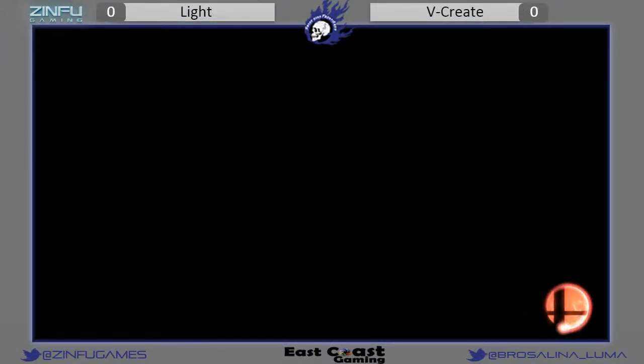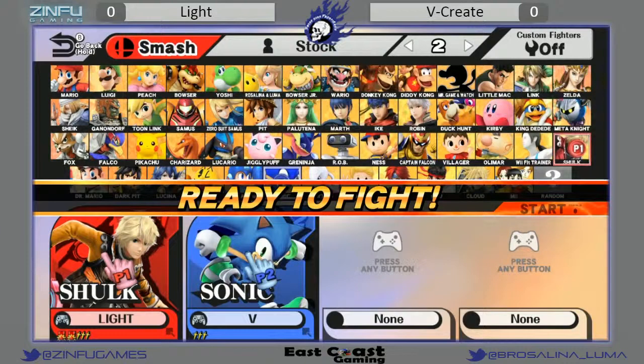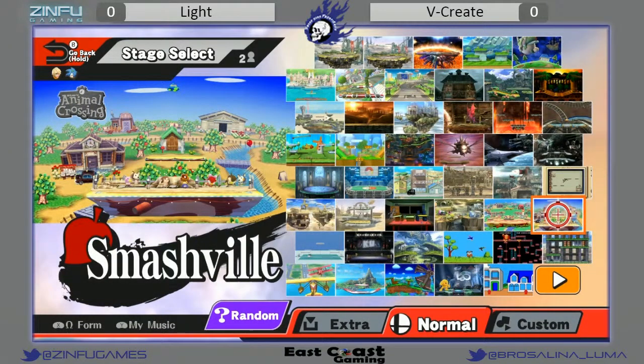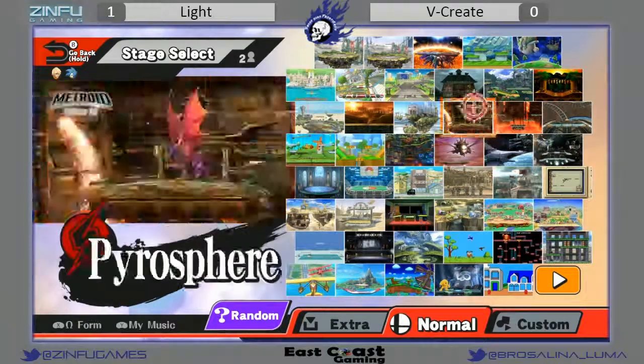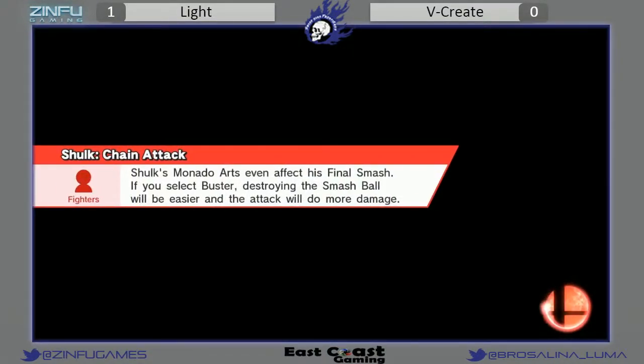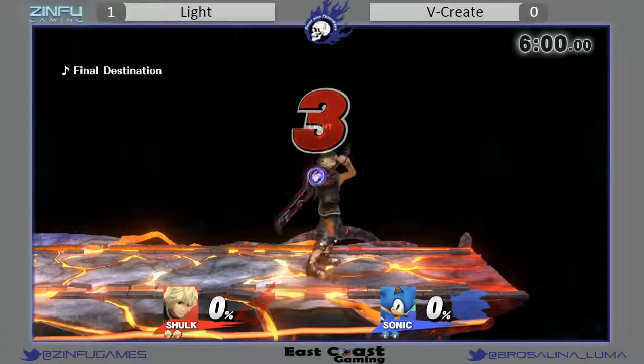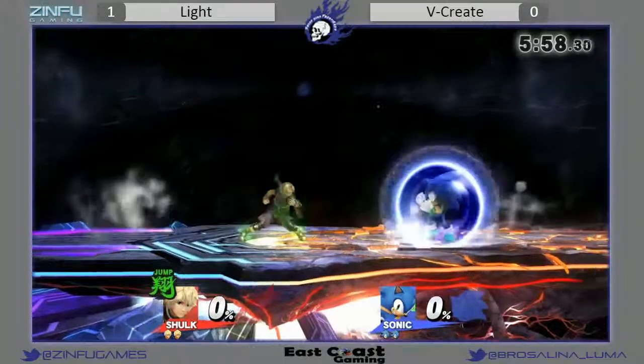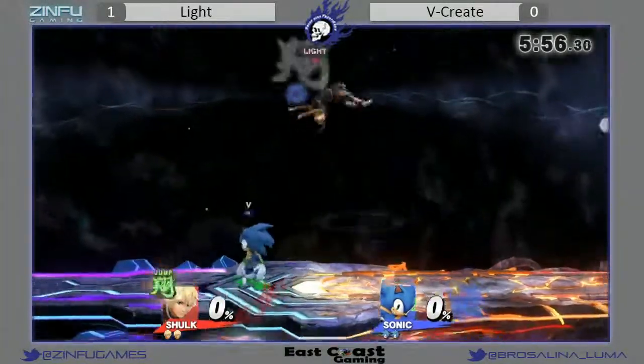Now we will see Light versus Dragon Iota — no, it was game one. It just took over. It was very impressive. We can just give him the set, right? At that point, yes — for winning this almost unwinnable matchup. Going to FD now, going to obviously be in Sonic's favor given the amount of room he has to maneuver and move around Shulk. He's going to probably play a lot more carefully, so you're going to see a lot more spin dashing and a lot less unsafe maneuvers.